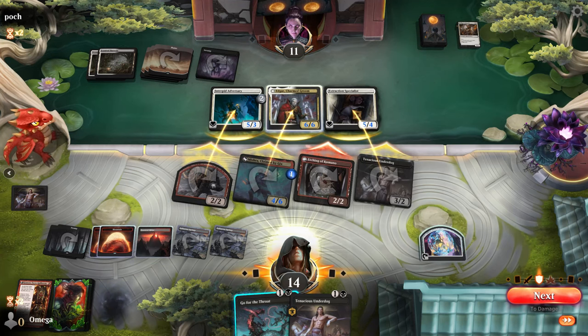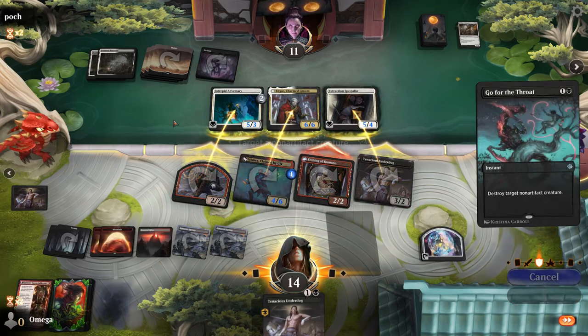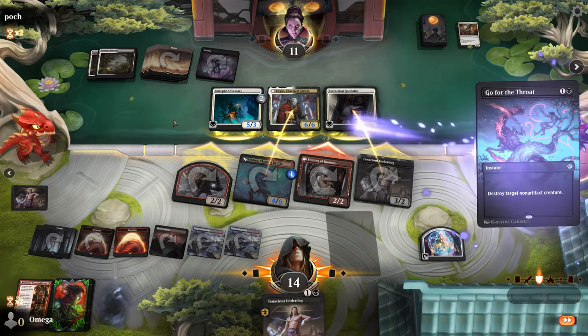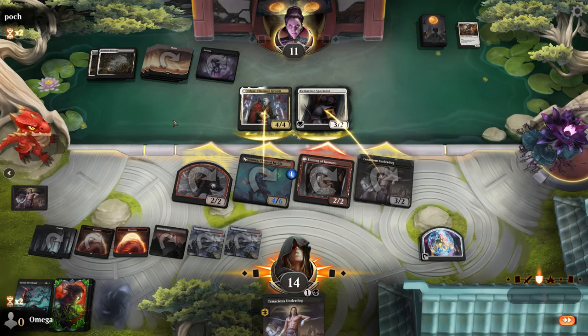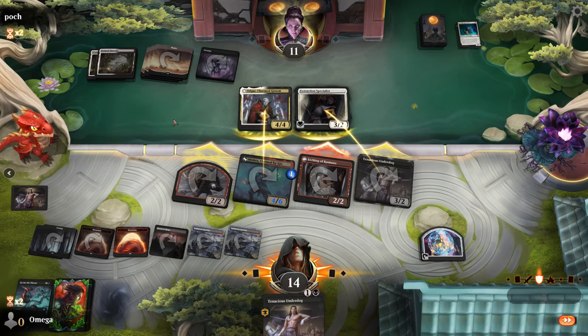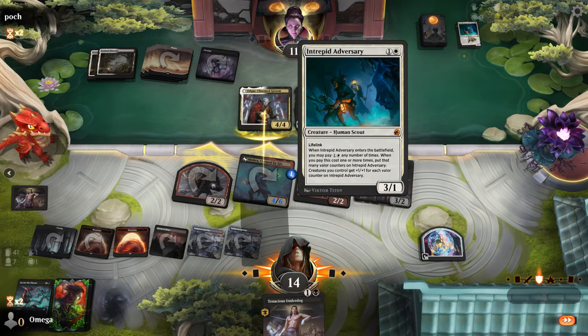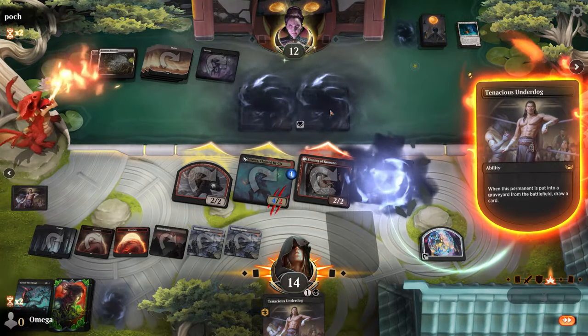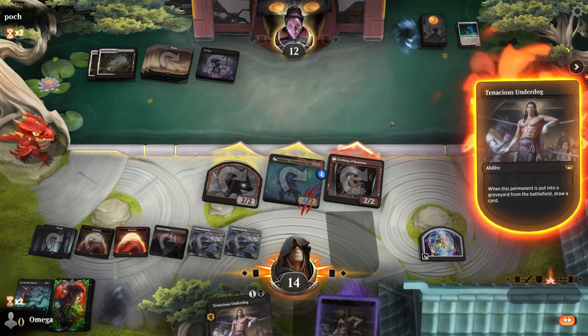Perfect! He didn't expect it this turn — last turn he played around it but this turn he didn't. Now it looks much worse for him. It's so sweet to have all those buffs and suddenly his board is empty. We even got the Extraction Specialist minion essentially, and we can still play Tenacious Underdog next turn.